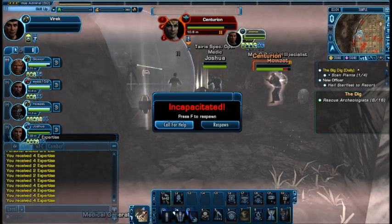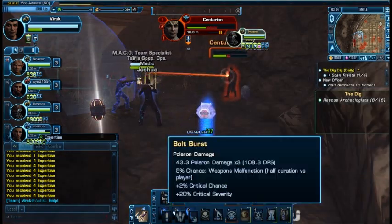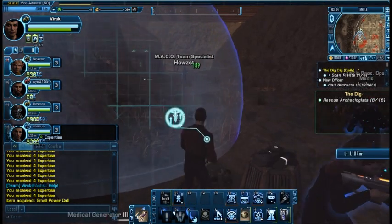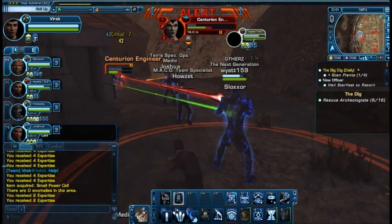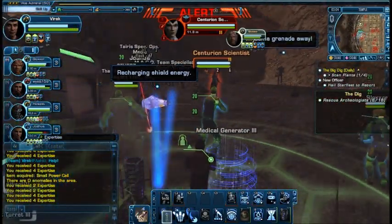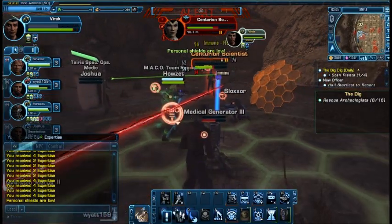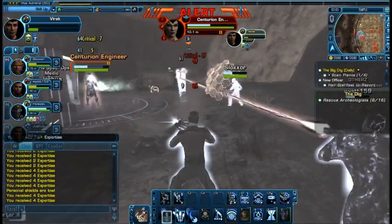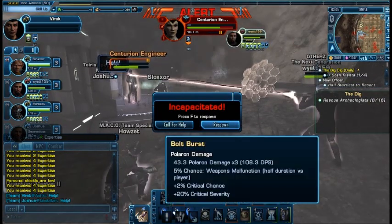There must be a medic around — that engineer just got right up. I'm back. Alright, there's a medic over here. Not anymore. Throwing grenades, my least favorite thing. How the heck did I get an injury? Sounds like when I was playing on my ship and it got an injury for no good reason.